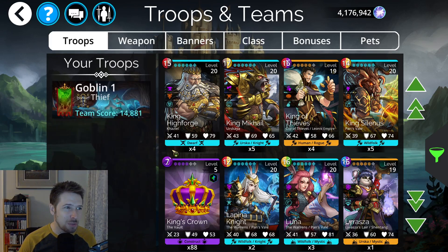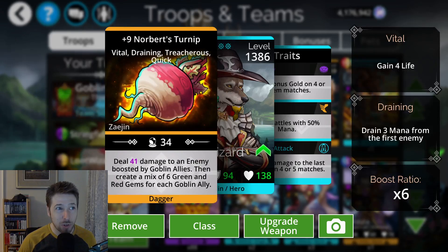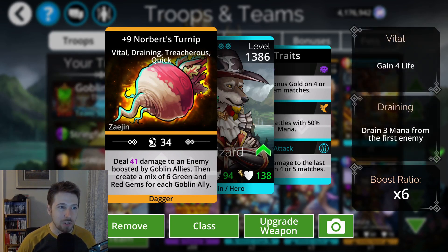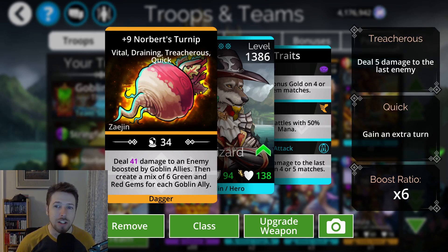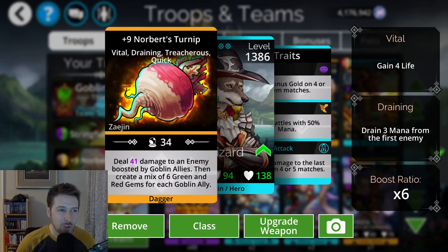Now let's take a look at a few goblin teams. This is a pretty common goblin team you'll see in PvP or defending for Guild Wars. It's pretty strong unless you have a way to stop them from gaining extra turns, which usually has to do with freezing them. This weapon, which I recommended earlier this week for the Soulforge video, is Norbert's Turnip. It's a really good weapon — one of the best for this type that generates mana based on how many allies of that certain type you have in your team, simply because goblins are so effective with the extra turns. If you don't have this weapon yet, you might want to spend some diamonds in the Soulforge this week and grab it.